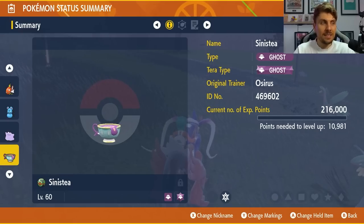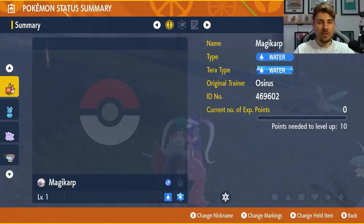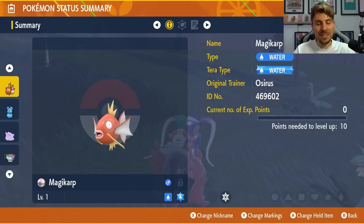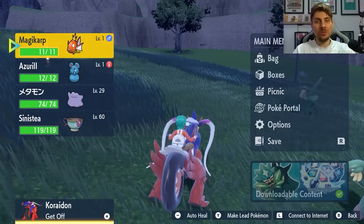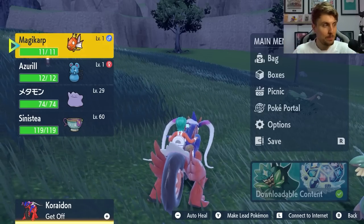The only downside to Sinistea is that you need to be level 60 to learn Shell Smash, so there's some preparation involved. By contrast, Magikarp is very quick — you can catch one anywhere, breed it down to level 1, and it's easy and fast to hatch. These are the four best Pokémon for this weekend to guarantee yourself as many 5IV Dittos as you'd like.